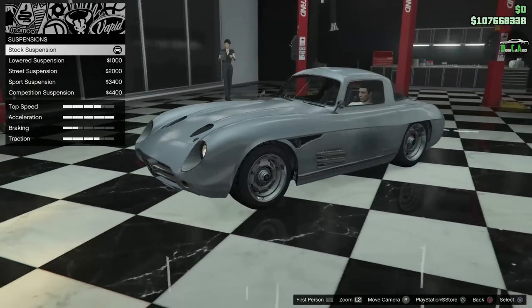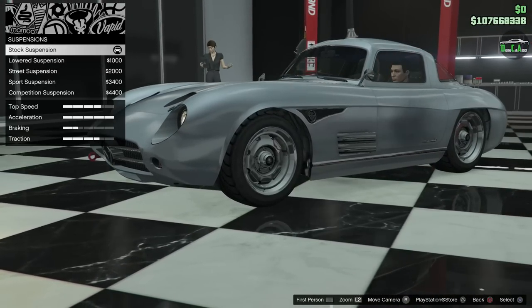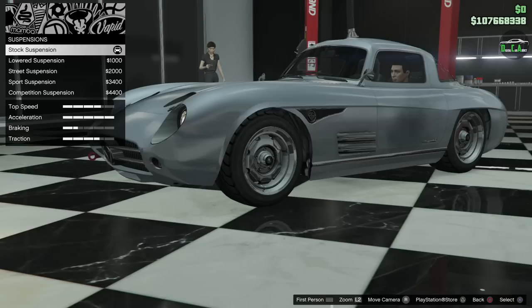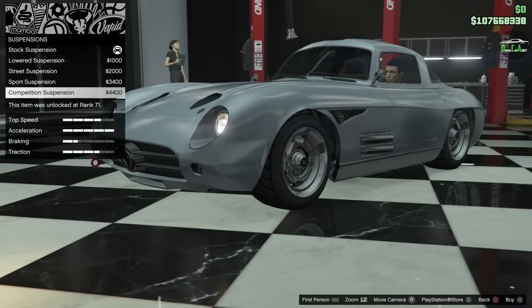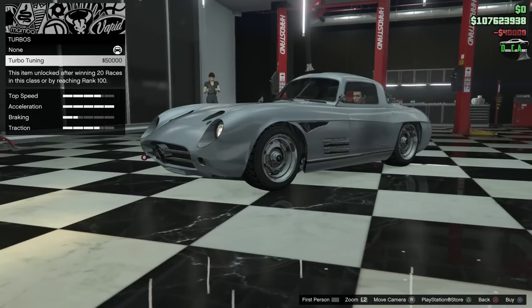Suspension. This one's pretty funny on this car — each option is like a quarter inch, maybe an eighth of an inch. It's just barely anything. But we're definitely going to lower it all the way. Competition suspension. Transmission. Turbo.